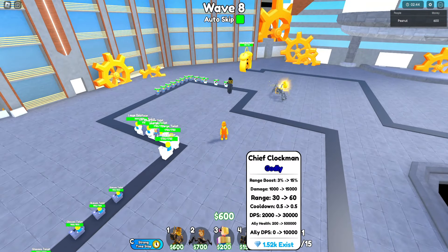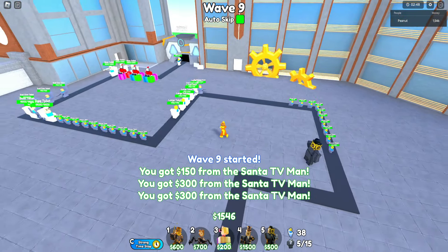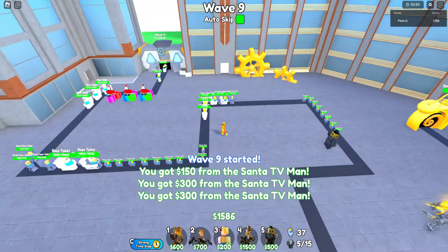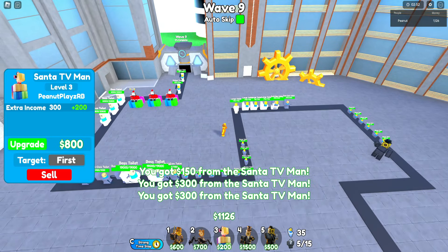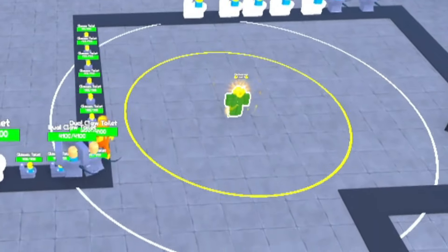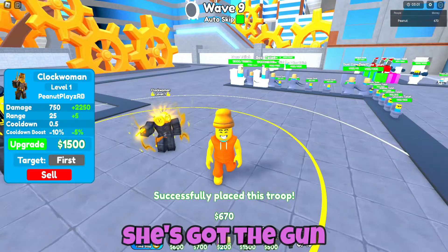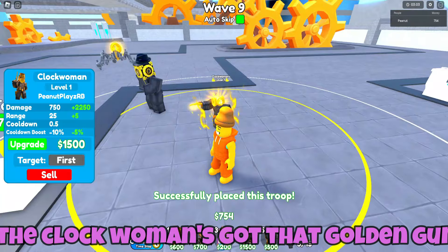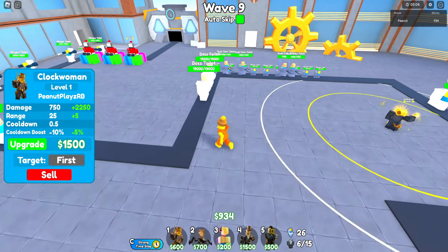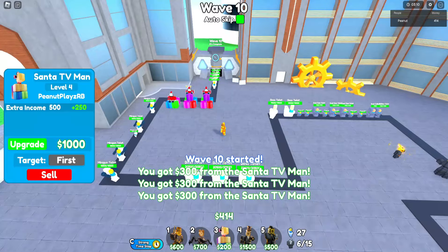The chief clockman — only 1,500 of them in existence in the game — and I've got one right here. You guys are gonna get to see him fully maxed out. But in order to do that, we kind of need to put some money making units in. We're gonna go ahead and place the clock woman. She's got the gun — the clock woman's got that golden gun. Pretty epic. We can boost some more of our Santa TVs, getting that extra moolah.